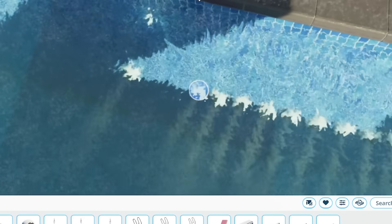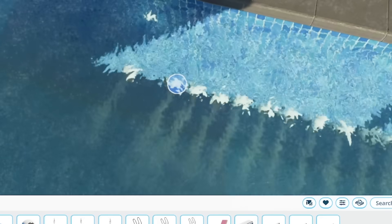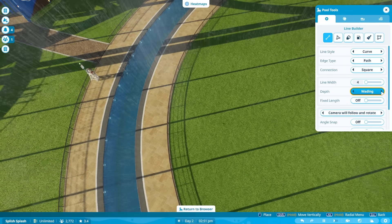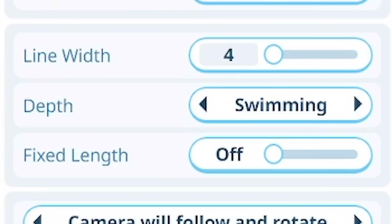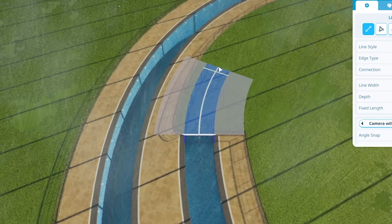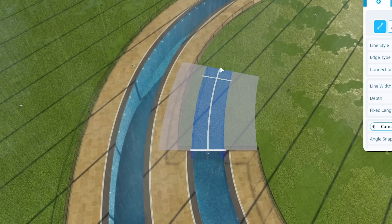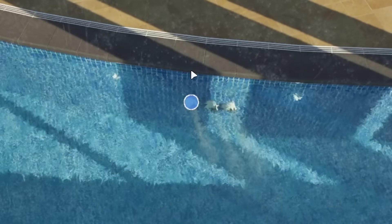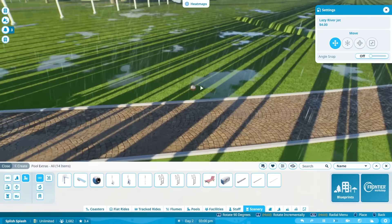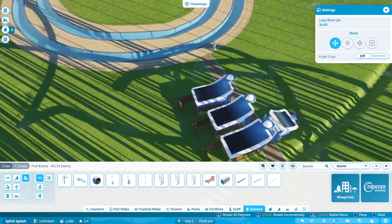There is an angle snap — I don't know what the angle is doing. It doesn't seem to change what way the jet is going. You know, let me just do a pool on the inner edge so we'll make this swimming depth, which should be quite a bit shallower. So if we start adding the lazy jets to this — I'm not seeing any surface movement still. But the first guests are on their way so I guess we'll see what it does.